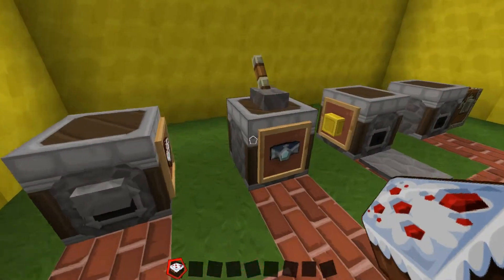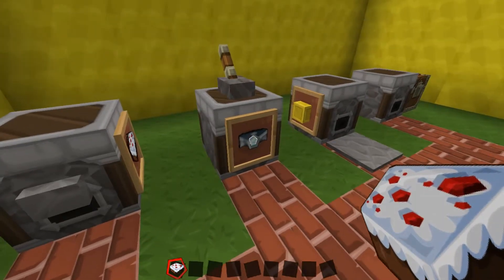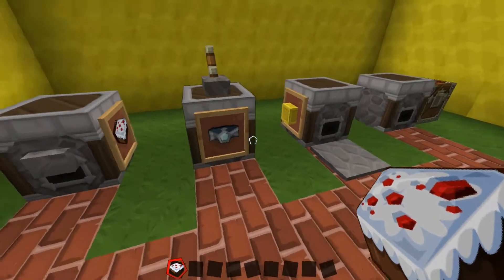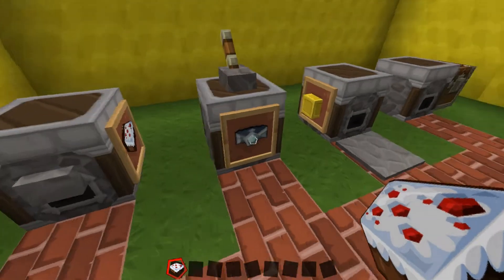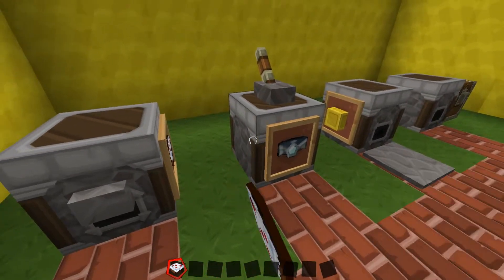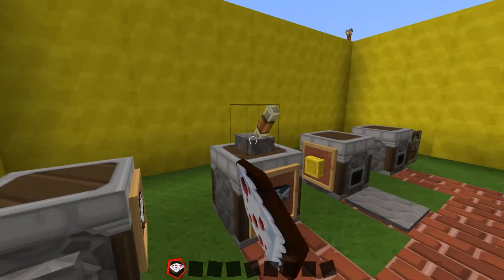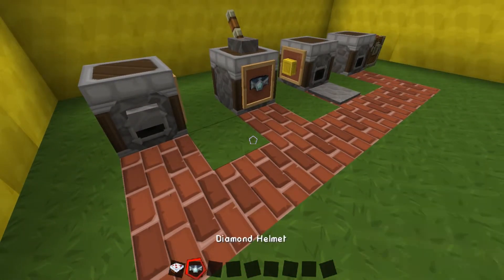Now this next one I've decided to create diamond helmets. So once again I've added a diamond helmet inside the frame and inside I filled it with diamonds. So if I pull the lever, a diamond helmet comes out.